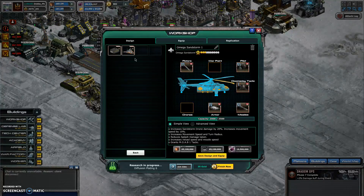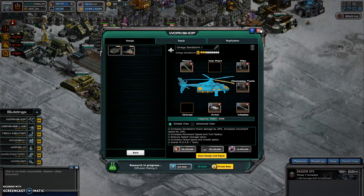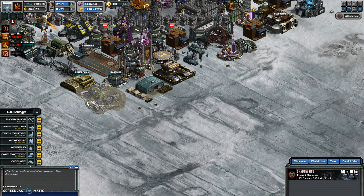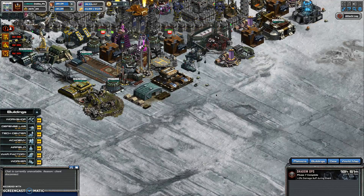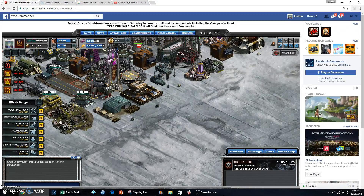Yeah, it just keeps giving me parts on all these bases. I've been hitting — I think I hit probably about 30 of these bases and I keep getting parts, and it's not giving me any tech. Once again, this is Double Phoenix signing out. Hope you guys have a great holiday and a happy new year, and hope you guys can sort this out. Have a great day.